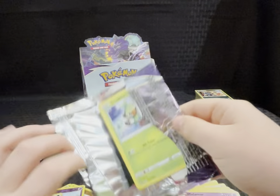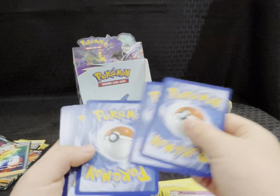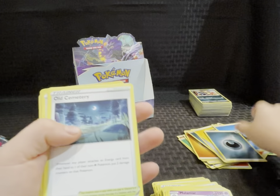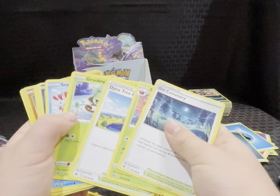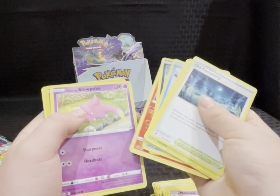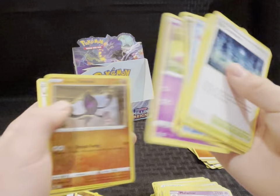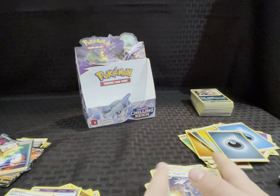I hope the Galarian Zapdos is worth a lot — that's a really cool card. We'll check that out. Next pack — energy, Old Cemetery, Steam, Dynatree Hill, Grookey, Sneasel, Venipede, Castform sunny form, Galarian Slowpoke, Galarian Yamask, Goris hollow, and an Aggron. I like Aggron — cool.